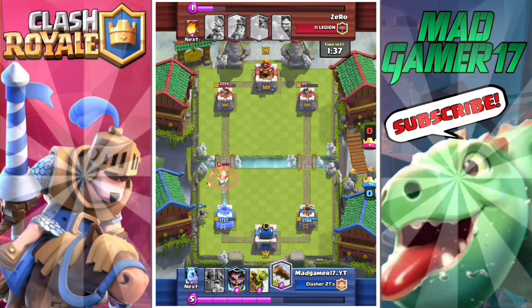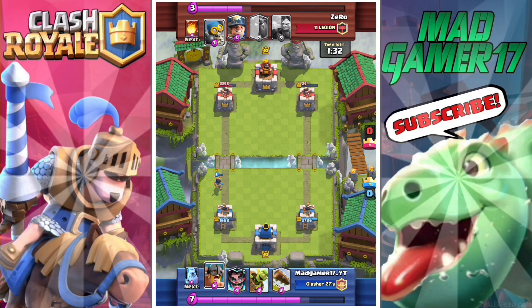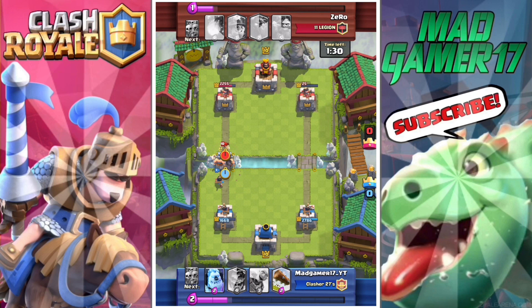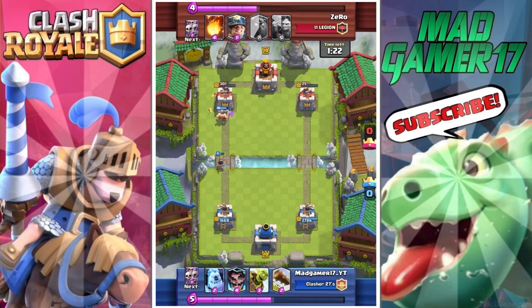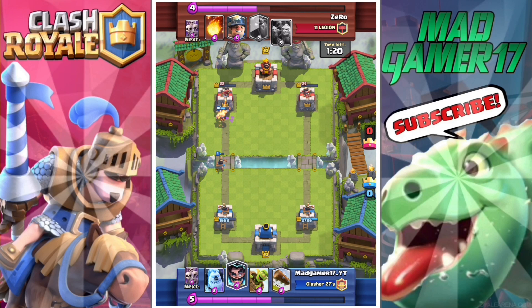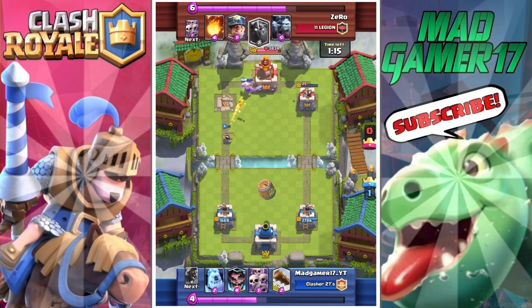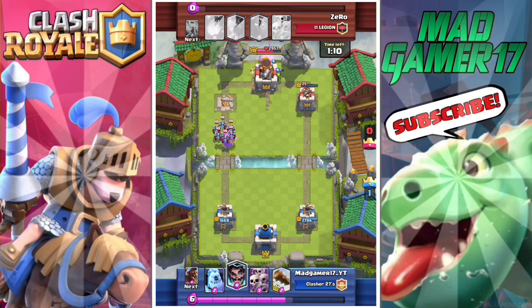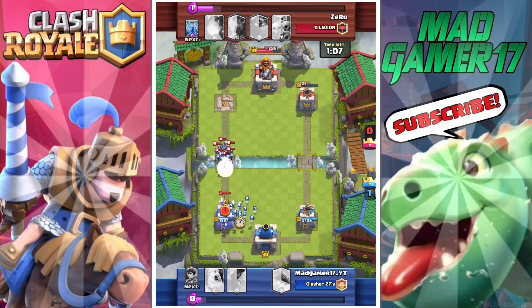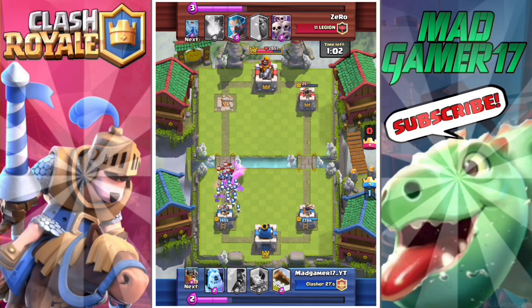You can get any of these legendary cards, but you can't just say 'I want this card' and have it pop up in your next chest. It takes some time — this is just how Clash Royale lets its players play. It just takes a while to get these cards in Clash Royale.